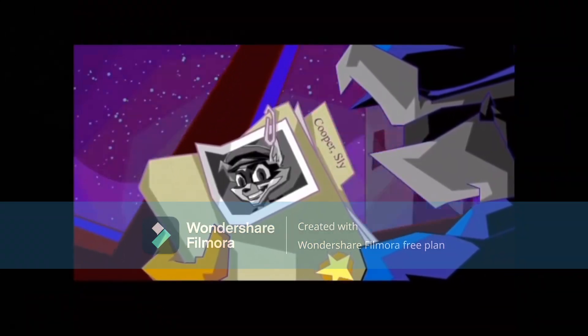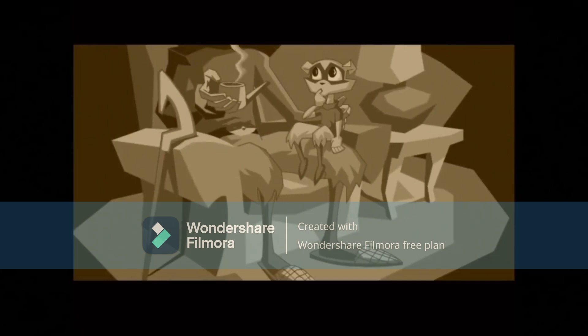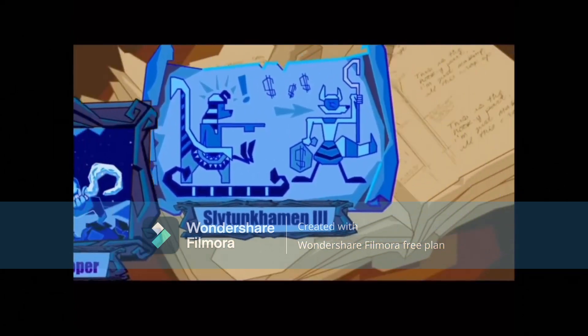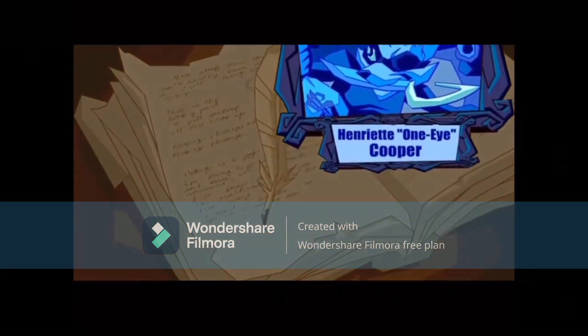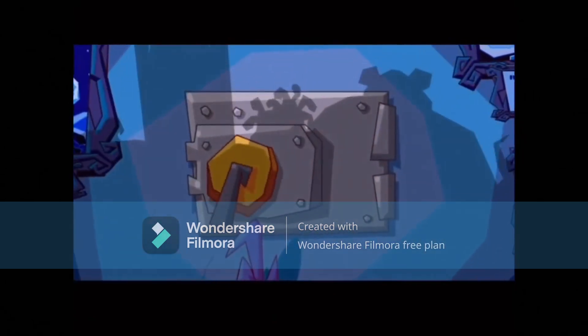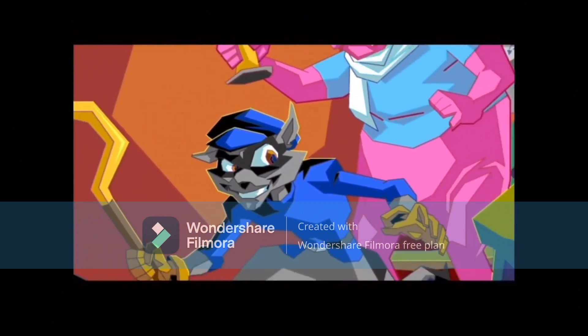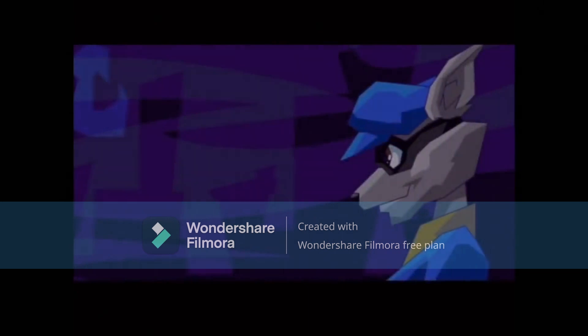Sly Cooper and the Thieves Raccoonus is a game where you play as Sly, the newest in a line of thieves called the Cooper Gang, known for being the best thieves in the world. They kept their knowledge in a book called The Thieves Raccoonus for future generations, leading up to Sly's father. He was going to give a young Sly the book until he was ambushed by the Fiendish Five, who killed him. The group ripped the book apart and took each piece to their respective hideouts. Many years later, Sly's back with his own thieving group and is ready to get his family's book back. Pretty basic story by all means, and it's enough to get the plot going.